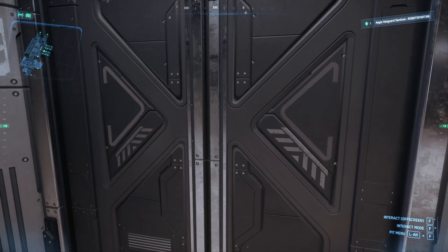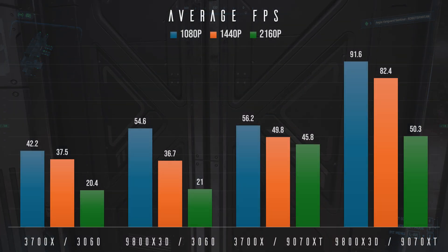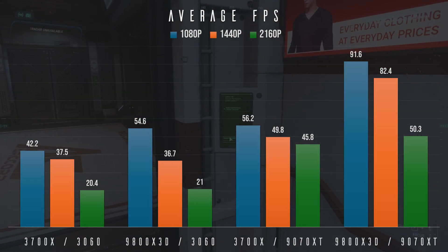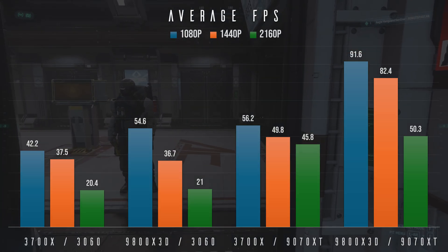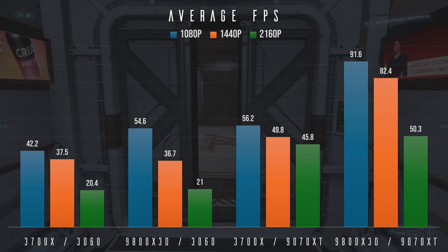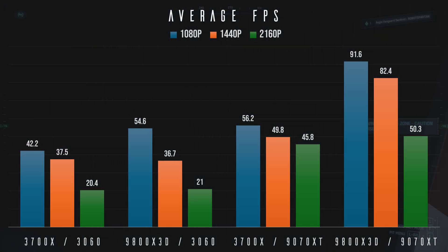Now for the part you actually care about: the results. If at any point you want to read the charts, please pause the video. Starting with our average FPS values, we have our four configurations labelled across the bottom. Just upgrading the CPU, as many suggest, actually sees no impact at higher resolutions, but at 1080p does result in a notable increase. Just upgrading our GPU increases FPS across the board, with 4K especially benefiting. Replacing both, naturally, results in the biggest increase. To better exemplify this, let's view these as percentage values over the baseline system.